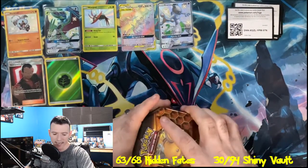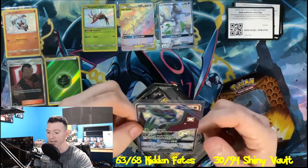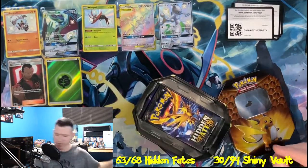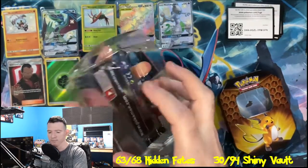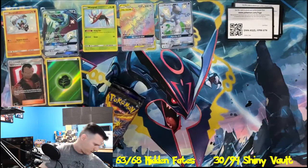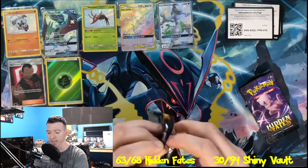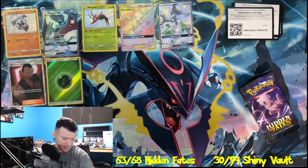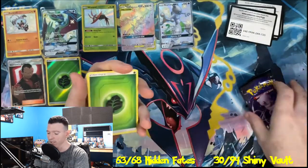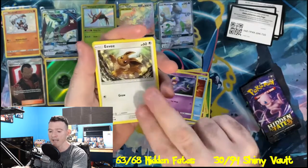We've got Rockruff sitting in the top corner just hanging out next to Neuvern GX. I always thought that his ears were his eyes — just a little fun fact for you guys. I'm definitely excited for more Darkness Ablaze openings in the future. I also want to open as much as I can before Champion's Path comes out next month. Champion's Path is looking like it's going to be a very fun set — it's the quote-unquote holiday set for this year, just like Hidden Fates was for last year. But I have to be honest — I don't think there's ever going to be a set like Hidden Fates. It's completely off the charts.